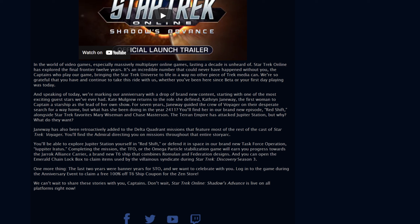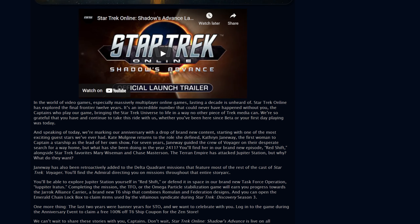So make sure that you're grabbing this. The anniversary event runs for basically a month, so you'll have between now and next month to grab that. Just log in at some point and remember to hit up the Z Store, go to the Promotions tab, and grab that free tier 6 coupon.